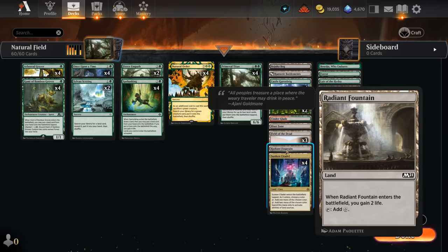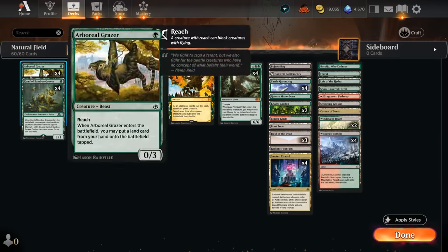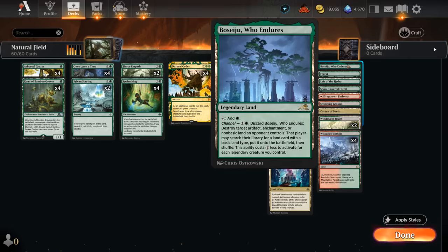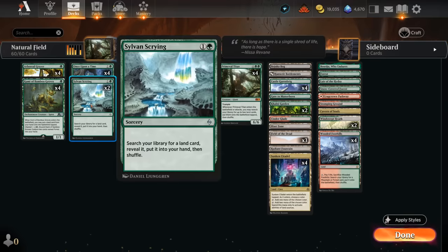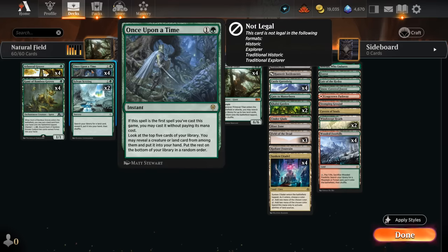Radiant Fountain gains 2 life, helpful against Burn decks so we don't die while we have a field of Zombies in play. On the right side, I've got all the untapped green sources on turn 1 to help cast Grazer and Kami. We've got Busseiju, which can also be channeled as a potential answer to Blood Moon. We have 2 copies of Sylvan's Crying to help find specific lands in certain matchups, and 4 copies of Once Upon a Time, which can find any creature or land in the top of our deck, helping smooth out our draws when cast for free as our first spell — it can find a Primeval Titan or one of our Accelerants.